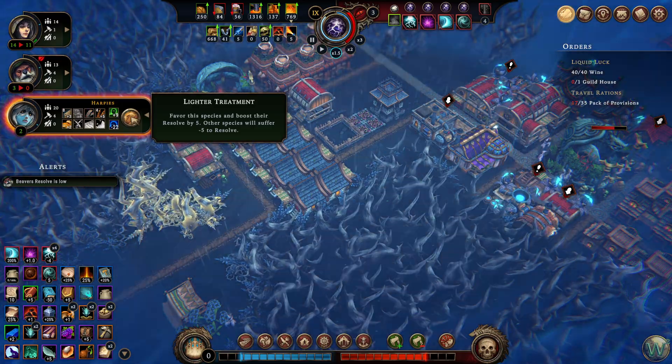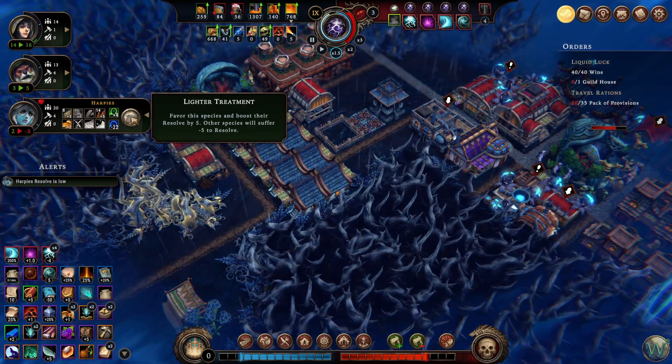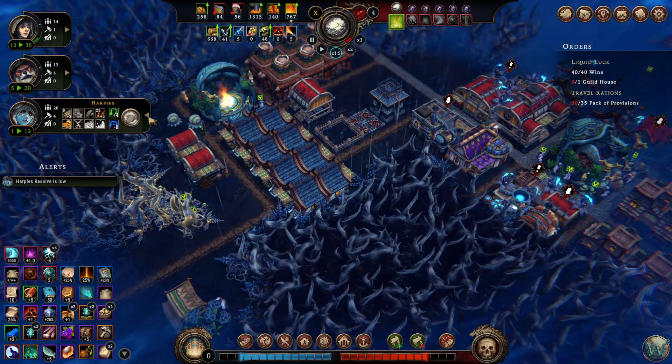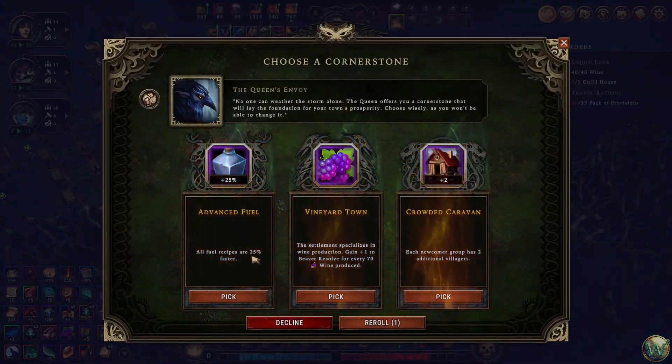We'll get them all up to three and then toggle it back again when the beavers get too low. And then we'll be out of the storm before you know it anyway, so it doesn't matter. Oh, they're going to two — okay, well then we'll do this again. And we'll be out of the storm before you know it. There we go. Alright, another cornerstone. Fuel again.